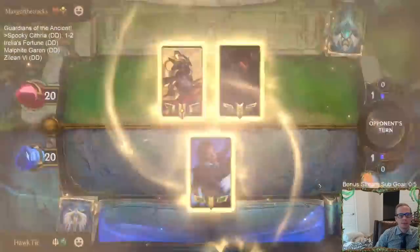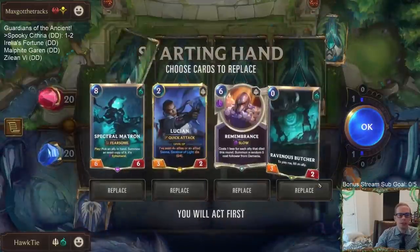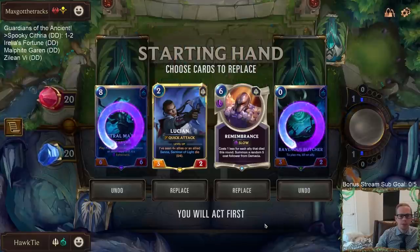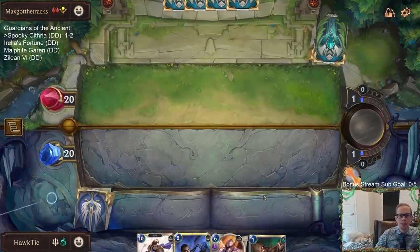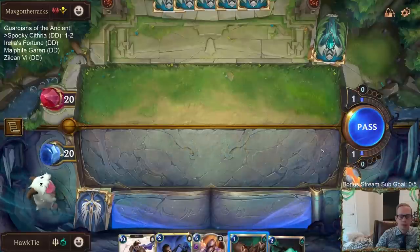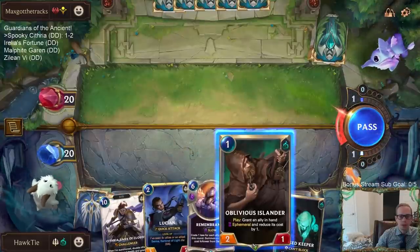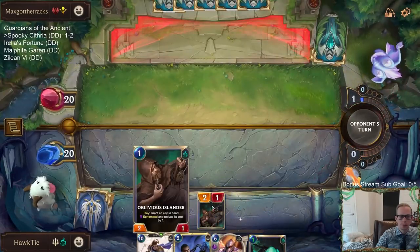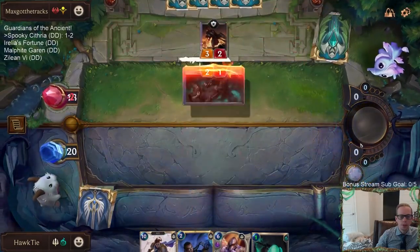Alright — Zier Darius. Let's see how we do against another very fast aggressive deck. I'll get rid of Butcher — it's probably going to be turn 3 Remembrance again.